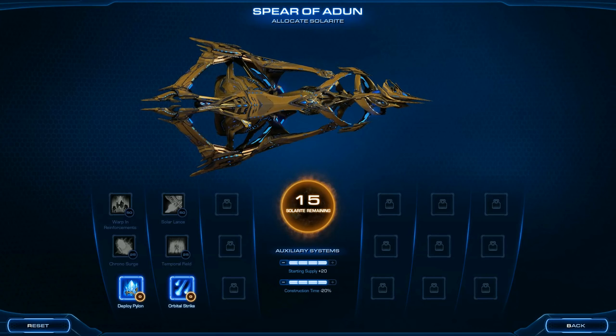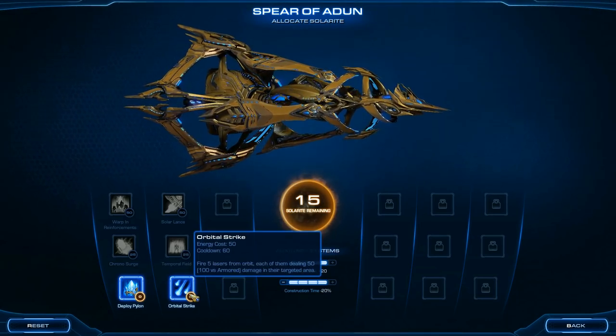For the Spear of Adun, I've got my Deploy Pylon ability maxed out, my Orbital Strike maxed out, and I've got all of the Auxiliary systems — starting supply maxed and construction time maxed — for this mission. So that is important.